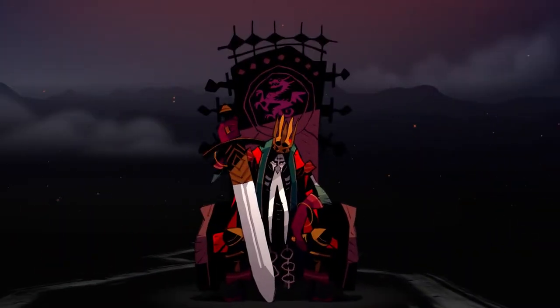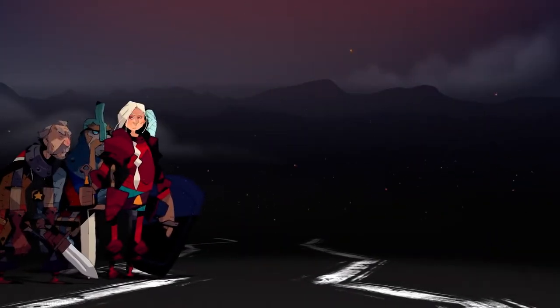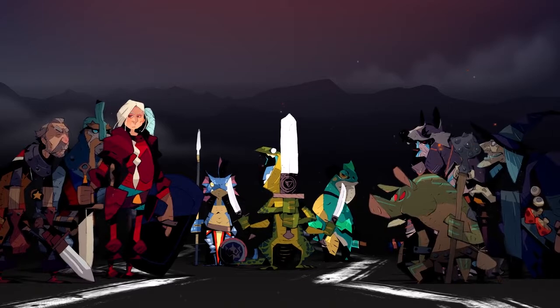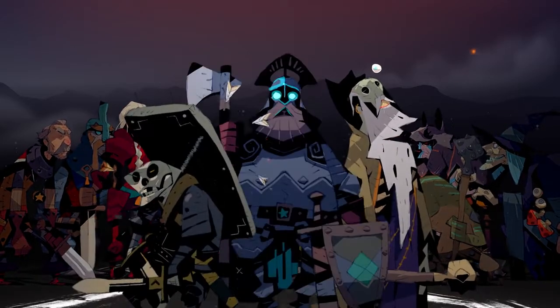The Emperor is dead, and Oshra is at the brink of civil war. The Imperial Army and the Hill Tribes compete for power, while the peaceful water people try to maintain balance between the rivals. In the shadow, the undead are arising and try to escalate the conflict.